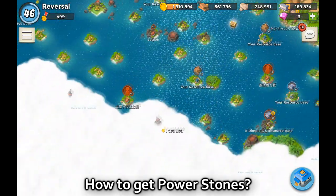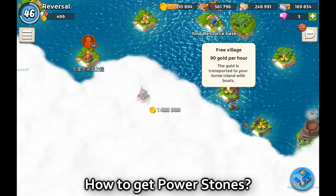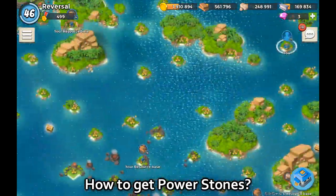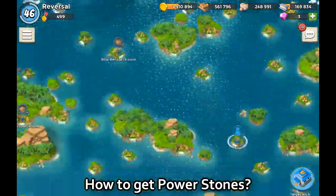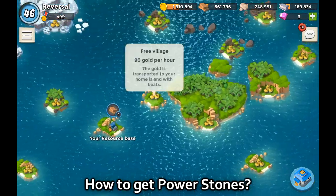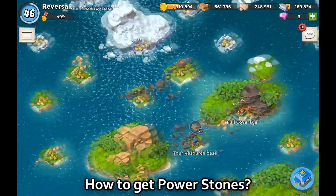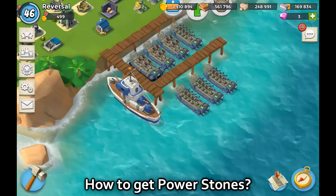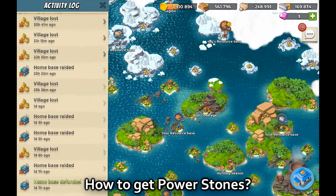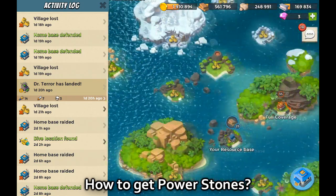The cloud icon on the map indicates where Hammerman will appear — that'll be covered in a different episode. Hammerman's level 20 base spawns around one area of the map, close to a resource base. Dr. Terror spawns in a different area. You'll also see in your activity log when Terror is spawning — for example it will say 'Dr. Terror has landed' with a location shown on each side of the map. Those are your ways to get power stones.